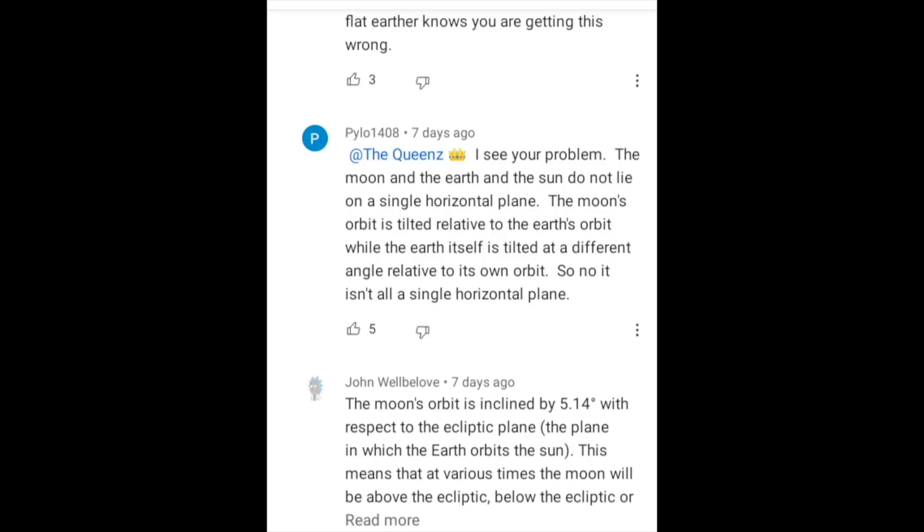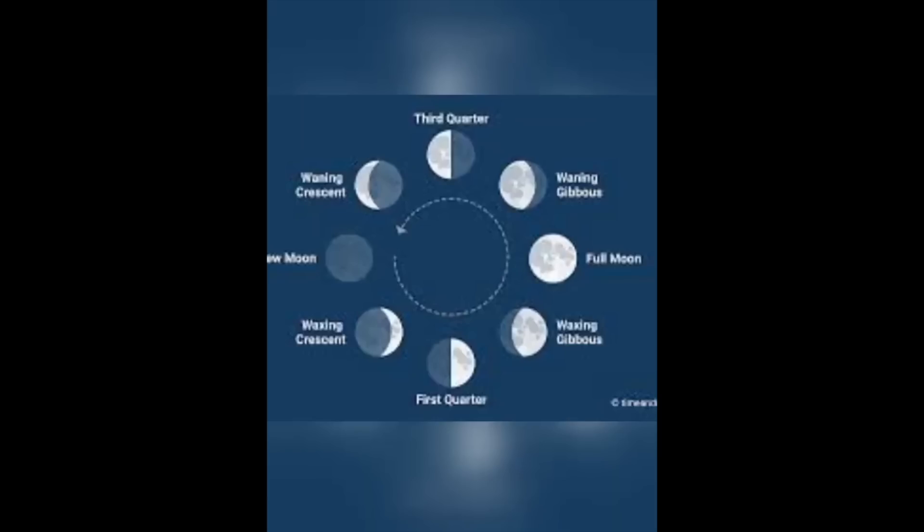Just the bottom portion of the moon should not be lit, but if you watch the sky enough you will see that it happens. Moving to a moon phases diagram: third quarter, waning gibbous, full moon, waxing gibbous, first quarter, waxing crescent, new moon, and waning crescent.